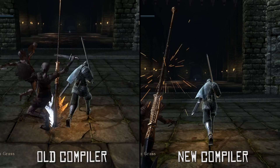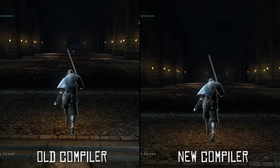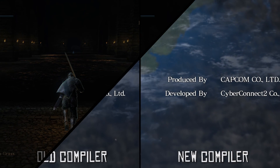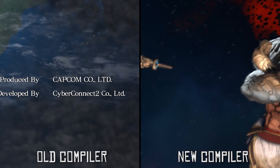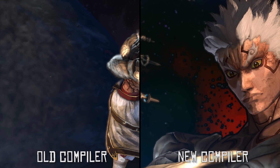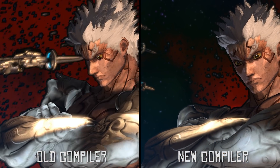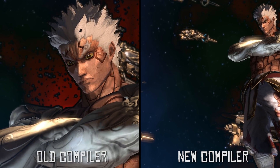Let's jump across to a game that, in the RPCS3 community at least, is synonymous with having absolutely tons of shader cache compilation stutter — Asura's Wrath. In this left hand screen you can already see that we are getting absolute tons of shader cache compilation stutter. In our right hand screen once again we are getting absolutely no stutter and we are getting the expected texture pop-in that comes with this new asynchronous compiler.